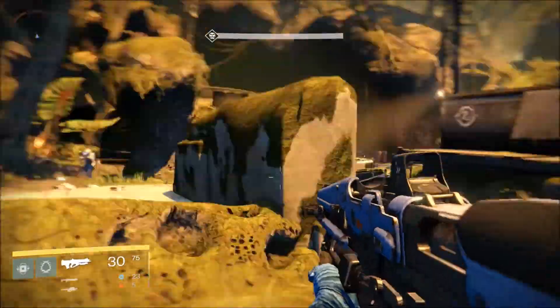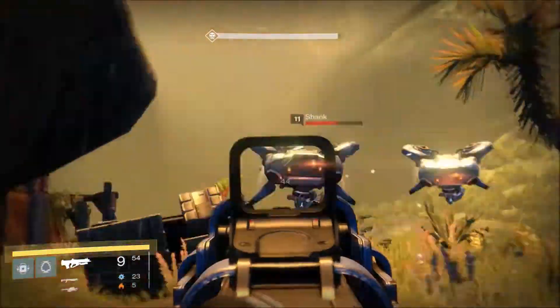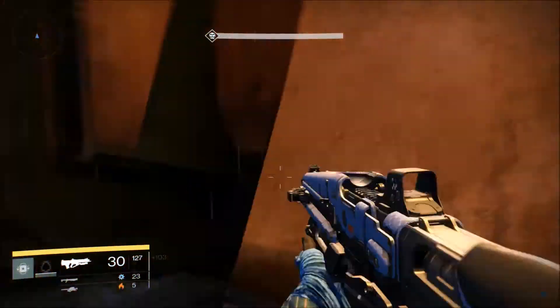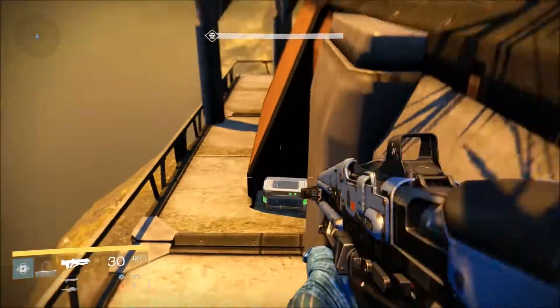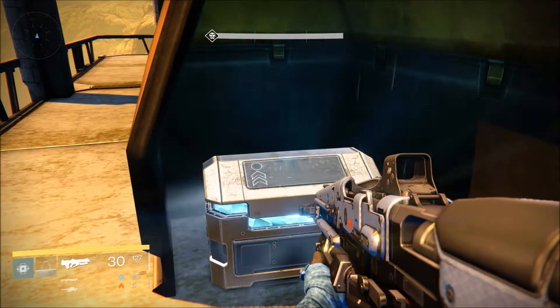Next one is at the Ishtar Collective. You can do most of this in free roam, except for the final one. On the back side of this building is our fourth Golden Chest. Hooray, we are almost done.